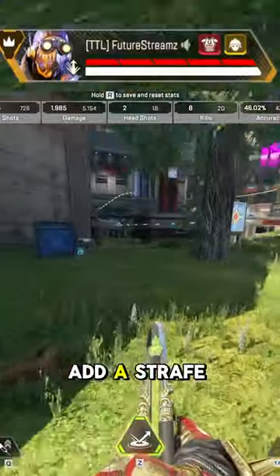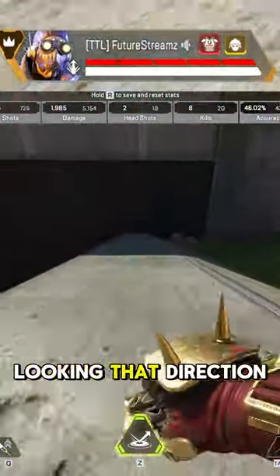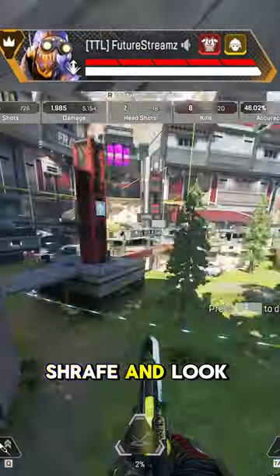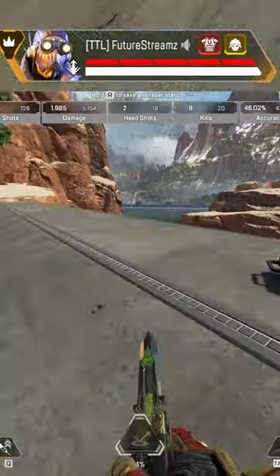Then you just add a strafe to the left or right with D or A while simultaneously looking that direction. Then while you're doing that, just scroll down. Strafe and look to the side, then quickly turn and scroll down. It's really that easy.